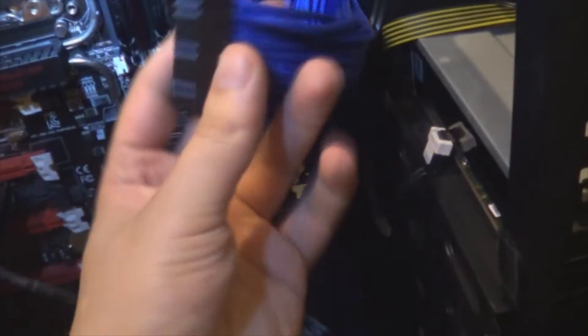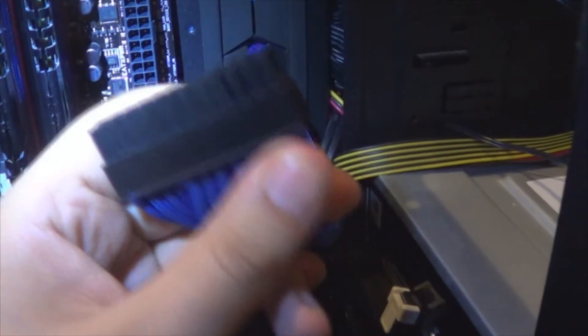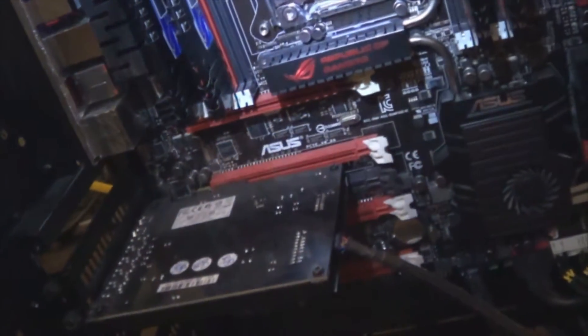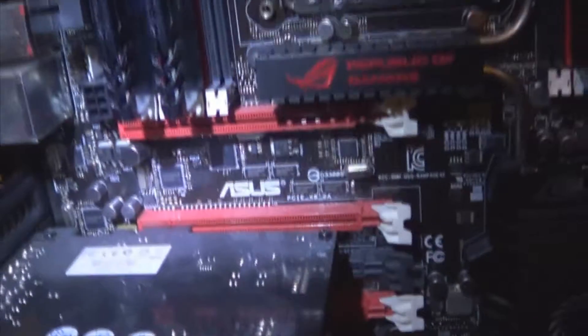It did melt my extenders. You can notice the threading is coming off my extender because inside it's melting. I had to put some aluminium foil inside one of the pins so it can remain in contact, because inside the actual wire it's melted. I don't know if it was my fault for not connecting the 8-pin on my motherboard - you can see there's the 8-pin right there.